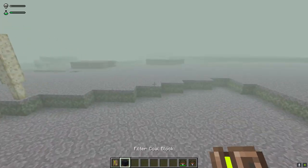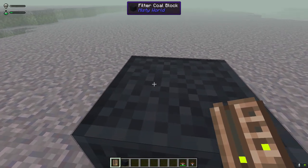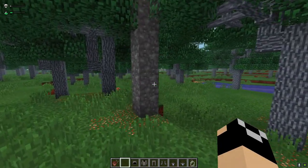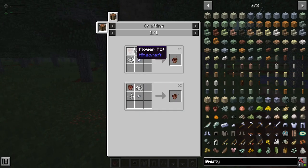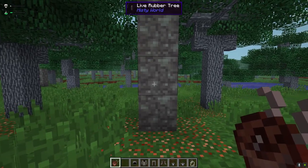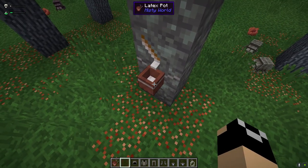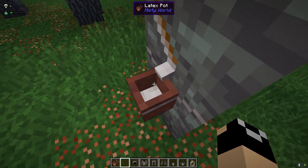Filter coal blocks can also be placed to reduce toxicity noticeably in an area. Now the last thing to cover before the protective suit is getting latex. Find yourself a tropical biome and a rubber tree, then craft a latex pot — it takes a neobium nugget, a couple of string, and a flower pot (or you can replace neobium with iron for the default recipe). Attach the pot to the rubber tree and wait.